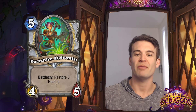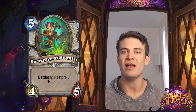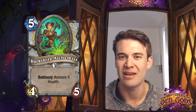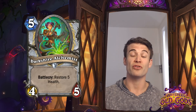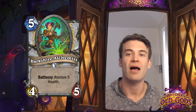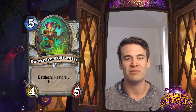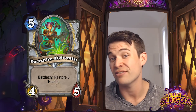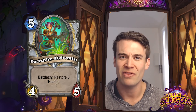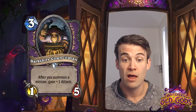Darkshire Alchemist - Battlecry: Restore 5 health, 5-cost 4/5. Not a tremendous stat line - this is a lot like the Naga Sea Witch. But restoring five health, not only to yourself but also to a minion, is a pretty powerful Battlecry effect. That said, the stat line on this is pretty unimpressive and doesn't compare very well to other things at its cost. So I would not be expecting this to see a lot of competitive constructed play.